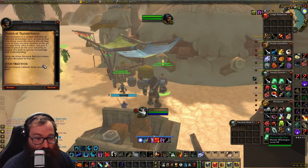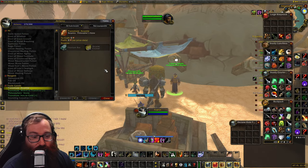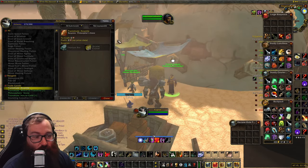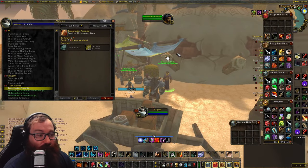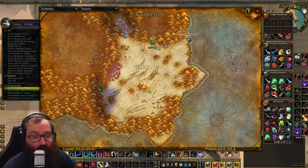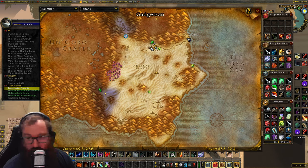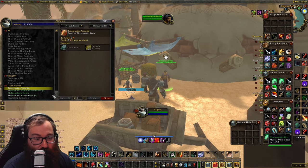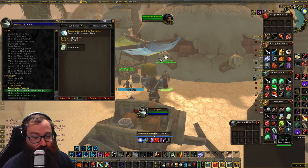The other one is Transmutation Master, and he wants three Arcanite Bars. To get Arcanite Bars, you have to have Transmute Arcanite, which requires one Thorium Bar and an Arcane Crystal. You can only get Arcane Crystals by mining Rich Thorium veins. You pick up the Transmute Arcanite recipe here in Gadgetzan at the Alchemy Vendor, at about coordinates 50, 27 in the northwestern part of the city. He has all the Transmute recipes. It does share a cooldown, so I'm just going to Transmute Mithril to Truesilver here.